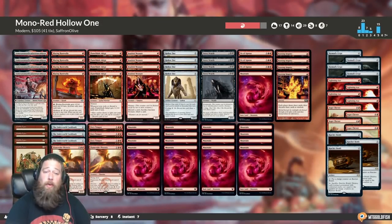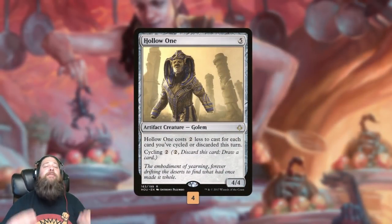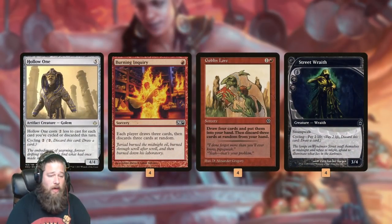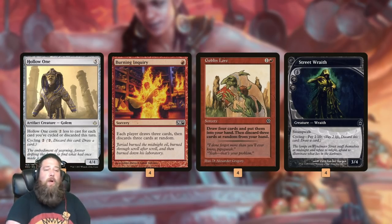Here is our Mono Red Hollow One deck, new and improved with sweet MH2 additions. The namesake card, Hollow One - if we can discard three cards, it's free, and that's what our deck is trying to do. Burning Inquiry draws three, discards three. Goblin Lore draws four, discards three. Street Wraith we can cycle, which counts as discarding a card. So our best draws, we can just have a Hollow One, or even two, three, or technically four on the battlefield on turn one to pick up some free wins.